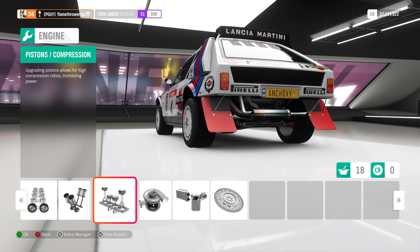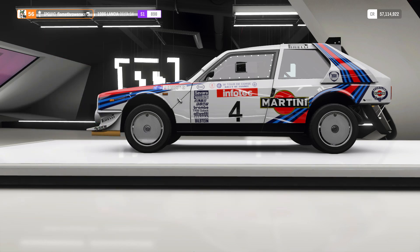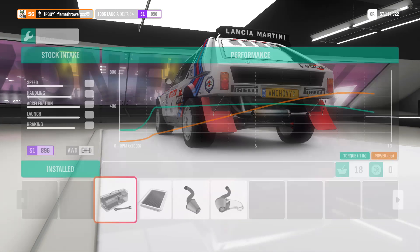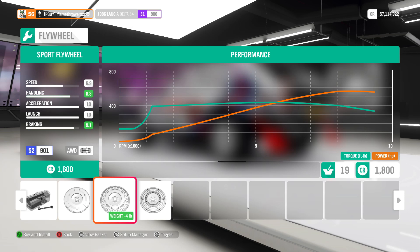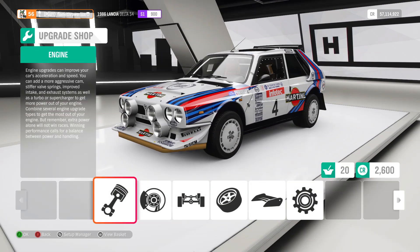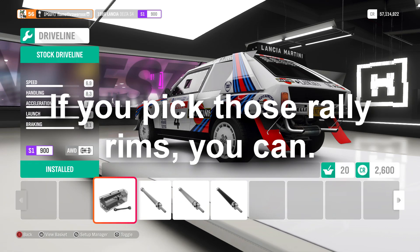If you've done everything correctly, you should be at 796 PI, which should be more than enough to get some cool rally rims — these look pretty nice. But if you're happy with the stock ones, then go back to the engine and get a race intake manifold, followed by the best flywheel you can get. Congratulations, your PI is now at 900 and so are your chances of dying — but we're not done here. Go back to the drivetrain and check if you can still get a driveline. Luckily, we can. Now that you've attached several jet engines to your aluminium box, it's time to actually make this thing drivable.